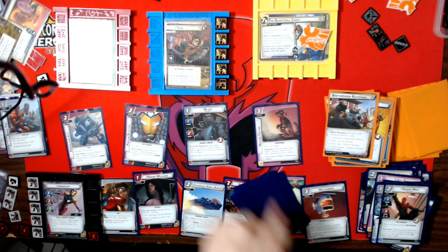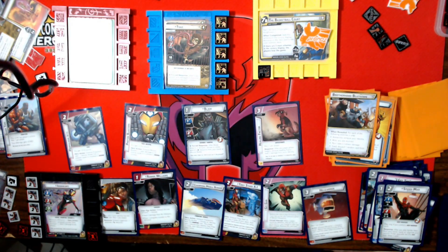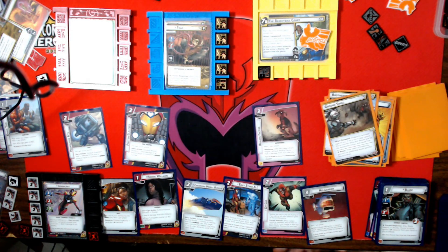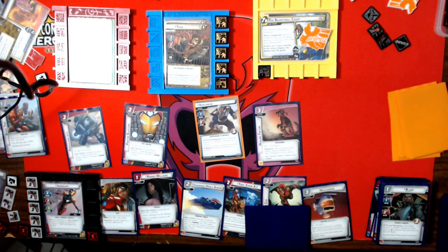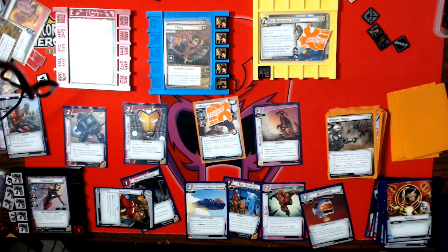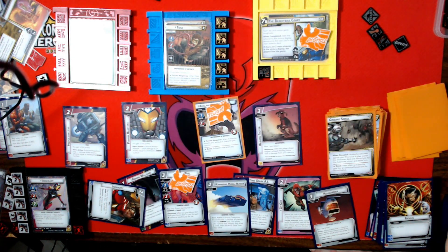We draw six cards and add a threat. Toad attacks — I'll use Blade. My encounter card is Avalanche activates — but Avalanche was defeated, so he comes into play with a Tough.